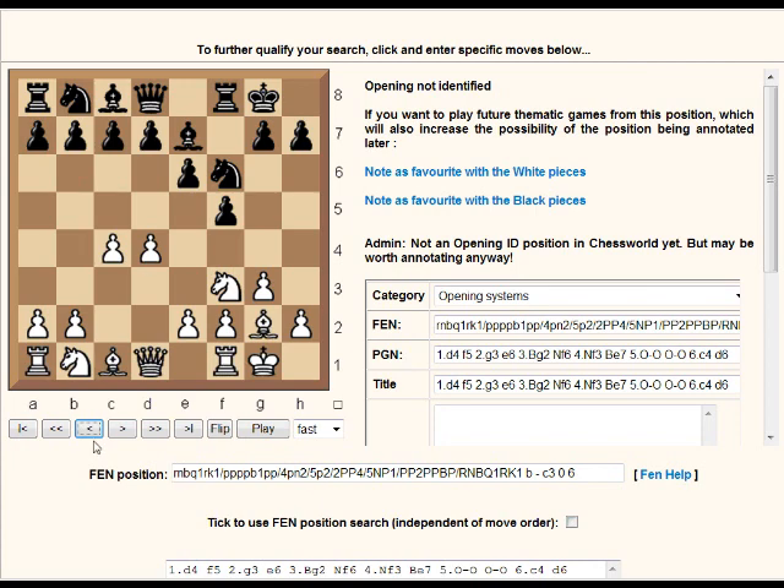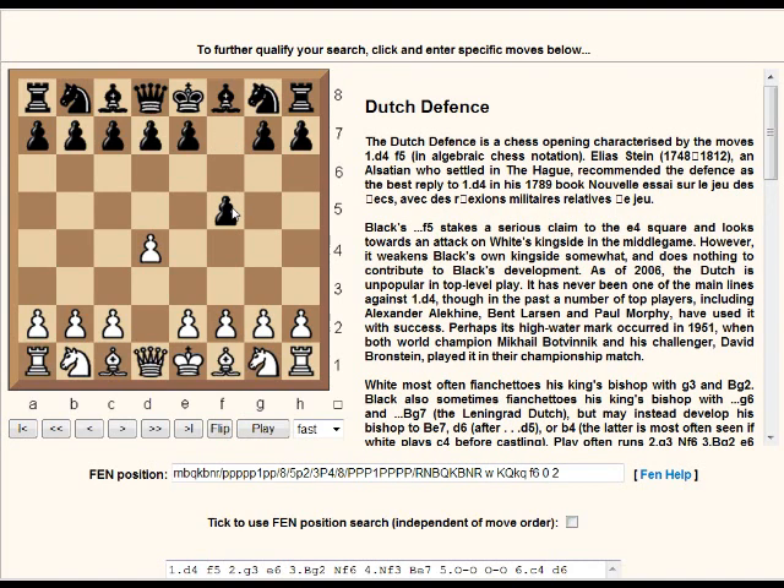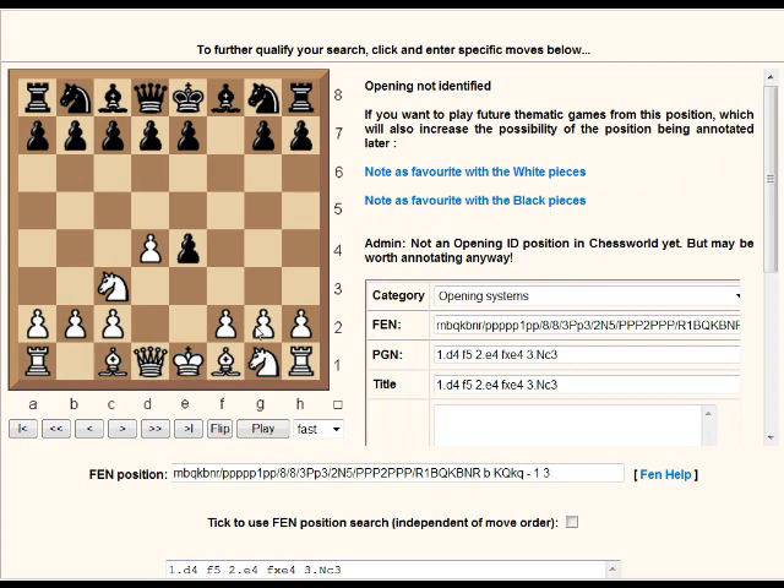Going back to d4, f5: the Staunton Gambit is an immediate e4, an interesting gambit which I've played with some success myself - I have a video annotating a club game or two in this. White offers that pawn and plays f3 to accelerate development. If black takes, another piece gets developed and it can be dangerous for black. There's a lot of theory on that.